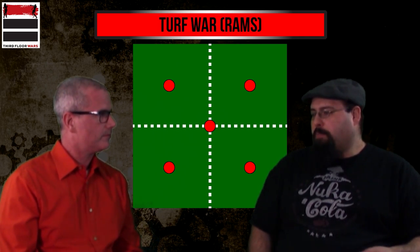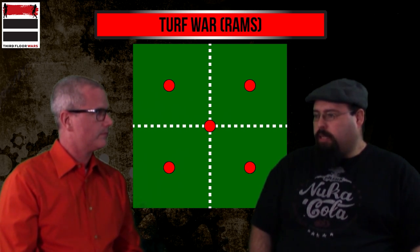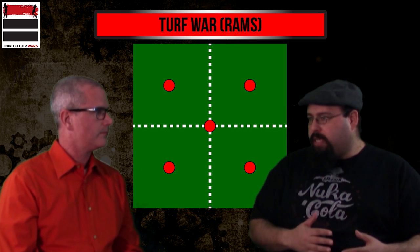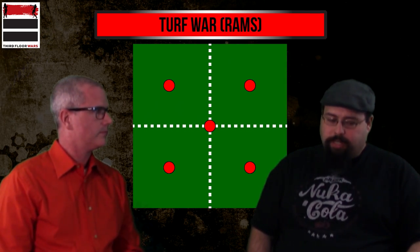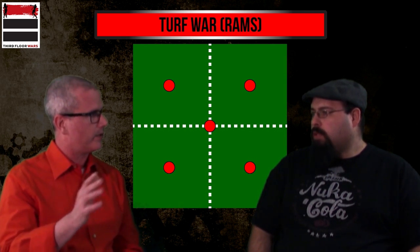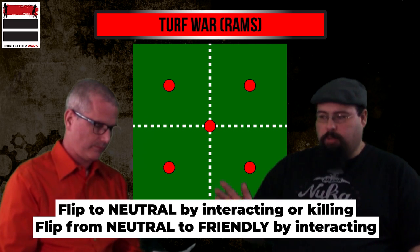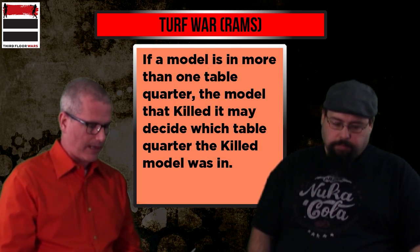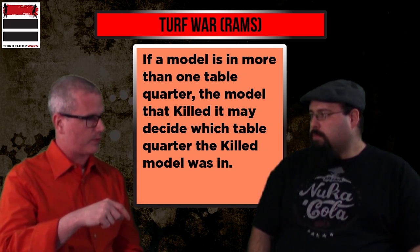M3E doesn't have as much killing as you'd think, despite engagements. You're still only swinging once, and engagement ranges are mostly zero to one inch. So you're not killing as much as you think, but this strategy really rewards intelligent killing. You have the option of either interacting or killing, but to make a marker friendly you have to interact — you can't do that by killing. So there's a balance: you can't just murder everything and expect it to work. If a model is in more than one table quarter, the model that killed it decides which table quarter applies.